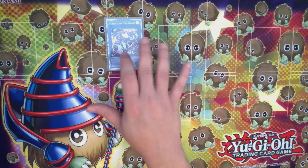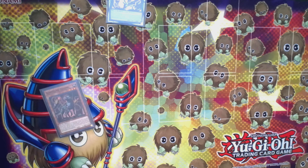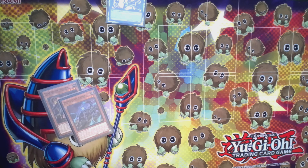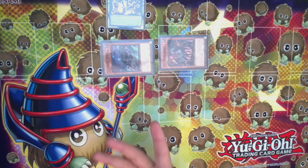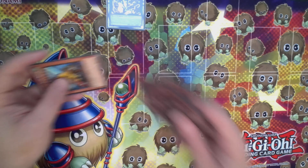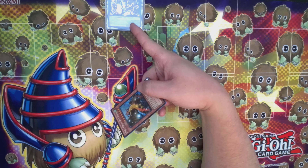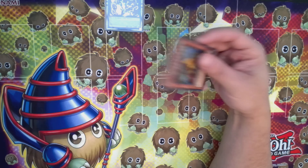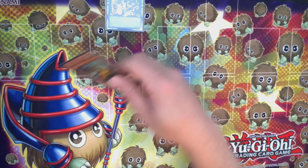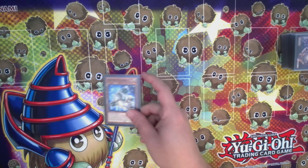Another tech I never see anyone discuss: Tryhard's ability summons a Scareclaw from the graveyard and grabs one from the deck, but you can only special summon Scareclaw monsters that turn. Remember it says special summon — so on your following turn, if you play three Tribrigade Airborne Assault targeting Rykart, you can summon Apex Avian. Every turn you get a free tribute fodder for Apex Avian just from Scareclaw, because it says special summon but you're using them to pitch for the normal summon. So every turn you can potentially have an Apex Avian negate on the board — something I'm thinking about squeezing into the deck.